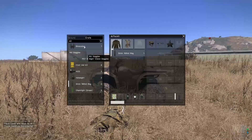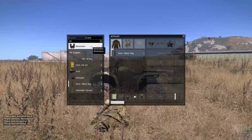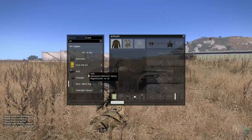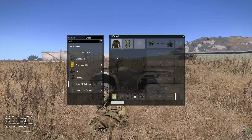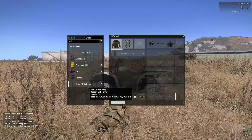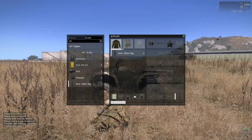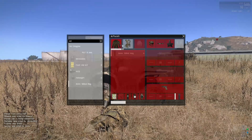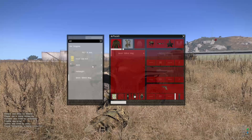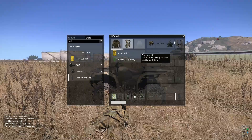Quick look — binoculars, I'll take them. The weird thing is I have to drag them onto my character before I can equip them. And I just — oh no, I just dropped all my ammo. I'll take first aid. I'll take the old binoculars. Okay, okay.